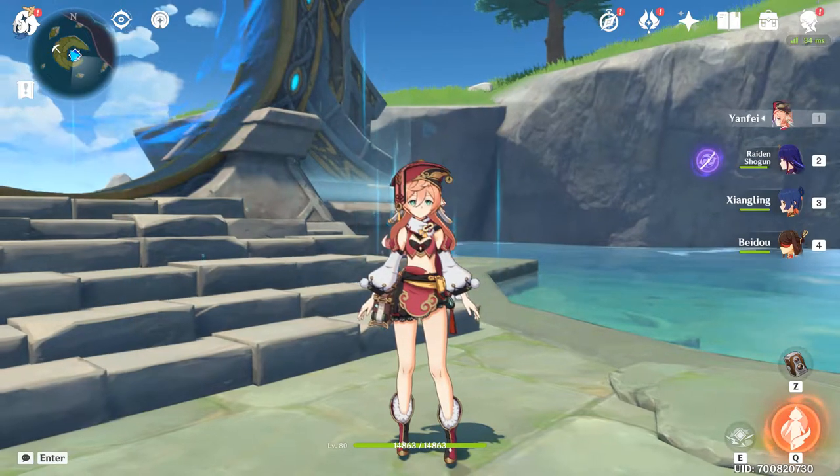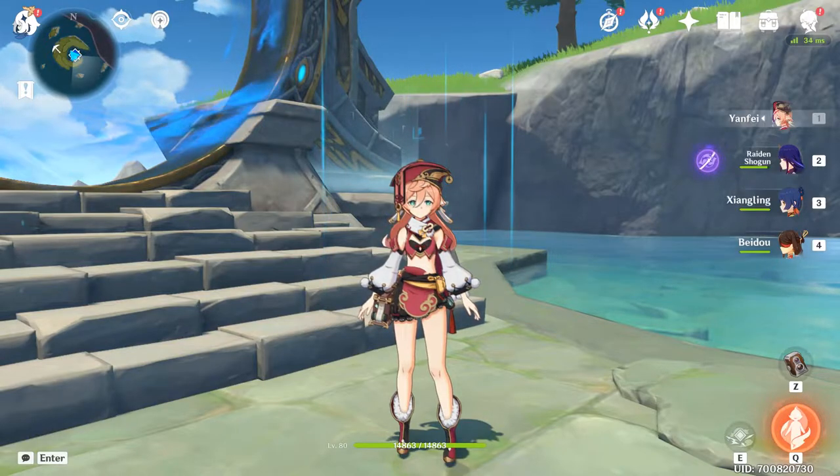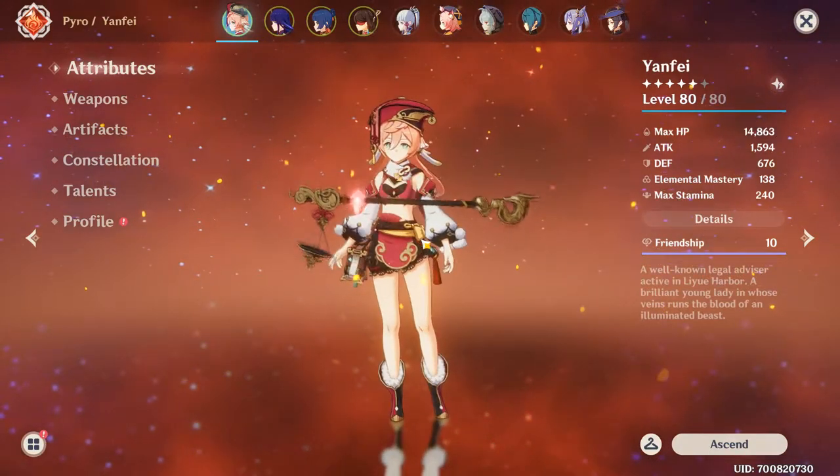Hello, my name is James. I'm the Mayor of Jamestown, and today I'm going to demonstrate a fun little team that I'm sure many people have already sort of surmised.